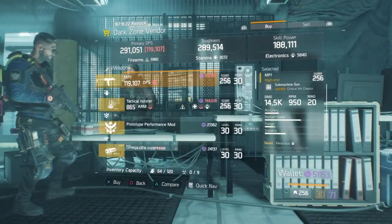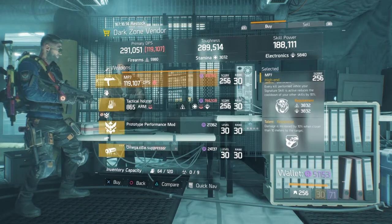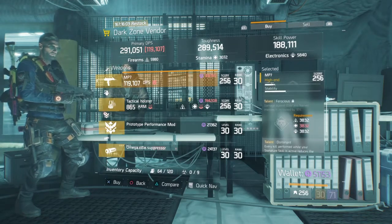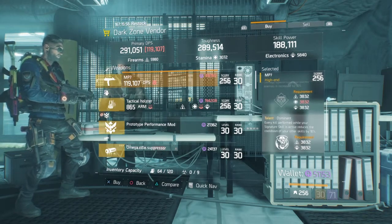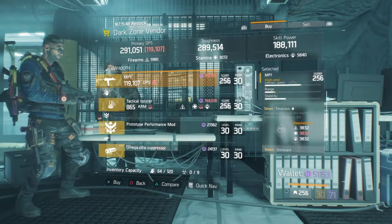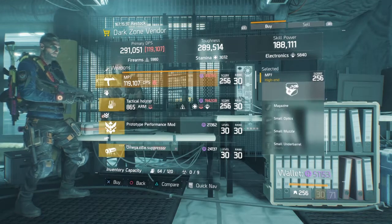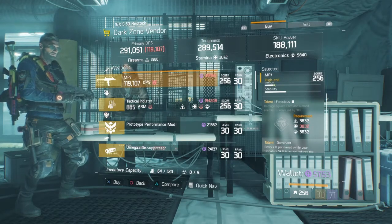At West 46 this week they have an MP7. Critical hit chance is 22.5%, only 0.5 away from max, with Ferocious, Dominant, and Responsive. This would only be a gun for PVE. If you guys didn't pick up the blueprint last week, I would recommend getting this and swapping out Dominant - most probably with Deadly. Ferocious is great for PVE, but just be careful of the stat requirements: 3832 for firearms, stamina, and electronics. This is a good gun but only recommended for PVE - check the talent requirements before you get the gun.